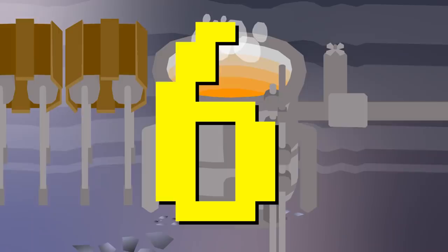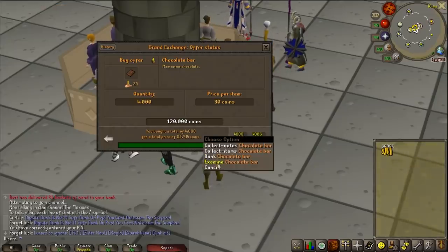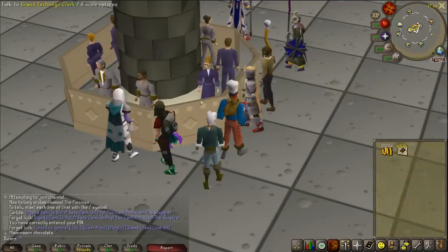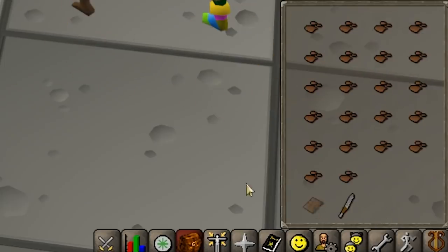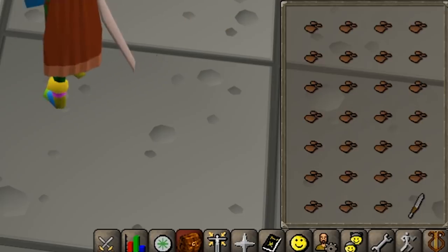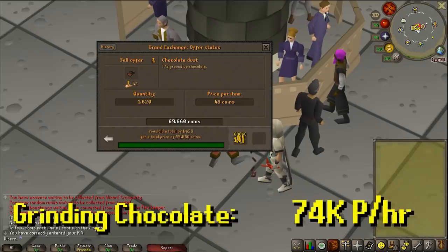Do you like chocolate? Do you like dust? This one's kind of boring — it involved buying chocolate bars off the Grand Exchange, using a knife on them in your inventory, turning them into chocolate dust, and selling them back to the Grand Exchange. Within a 20-minute period, I was able to process 1,600 bars to make 24k GP profit in 20 minutes. That's 73.5k GP per hour. Not particularly exciting. Let's move on.